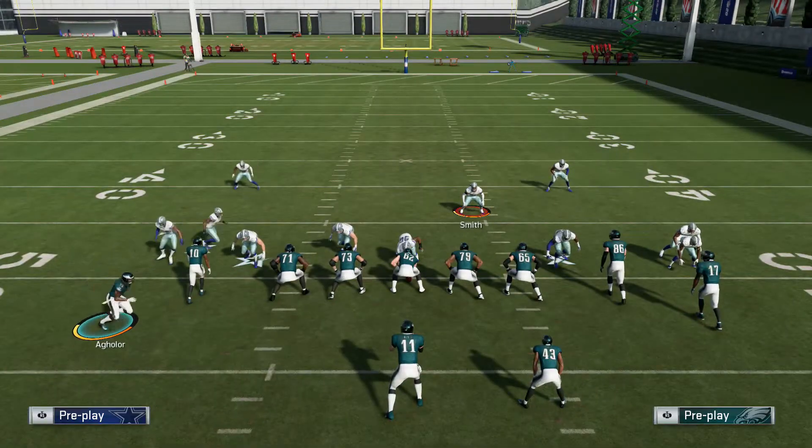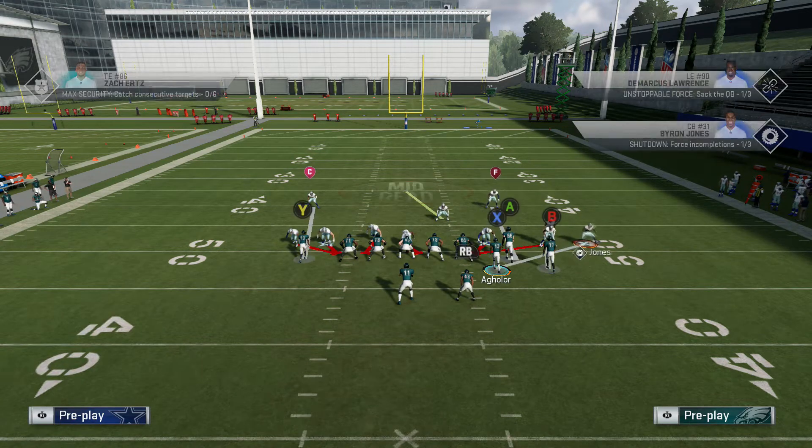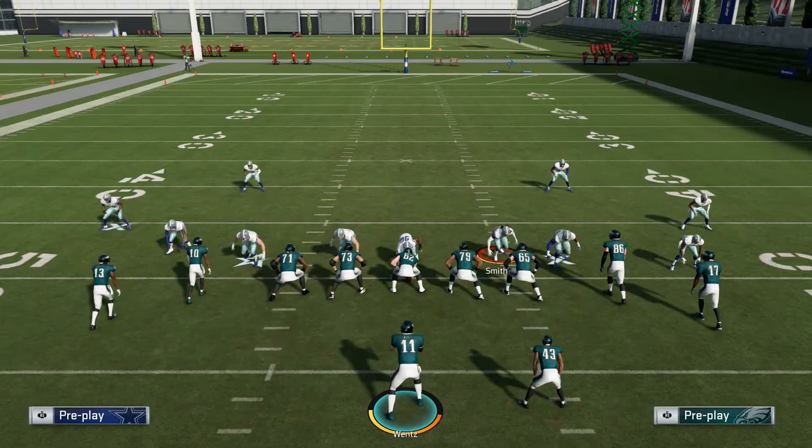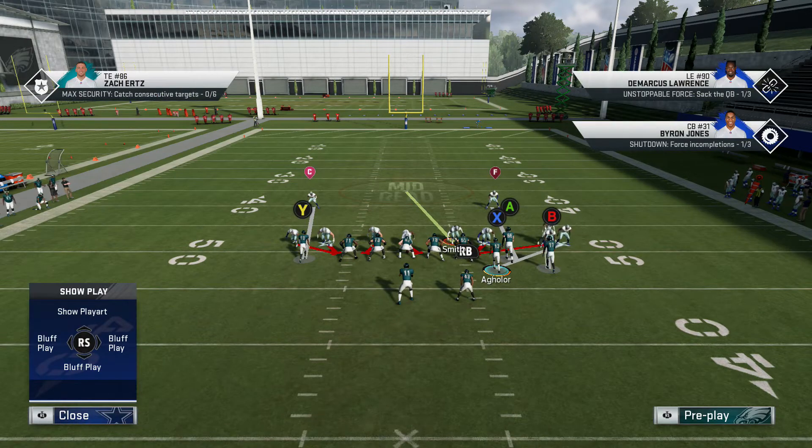Here I'm mainly focusing on a new wrinkle, which is motioning the outside left receiver to the right. What I want you to note is especially in man coverage defenses — mainly the 1-4-6 — the corner who's supposed to be manned up on that outside receiver always lines up on the far right, beyond the corner and receiver on that outside right side, especially against bump and run.